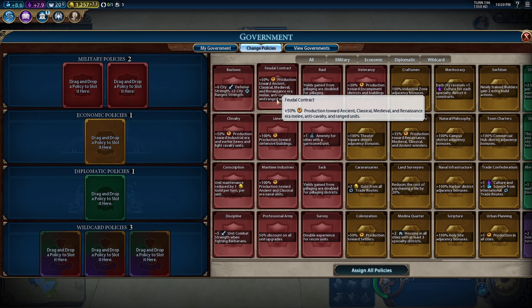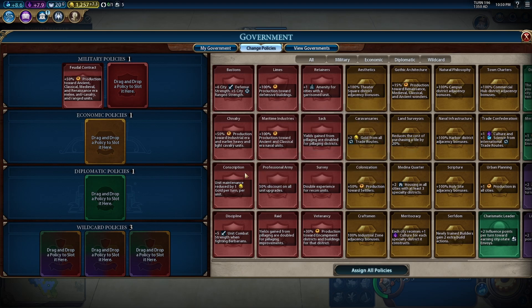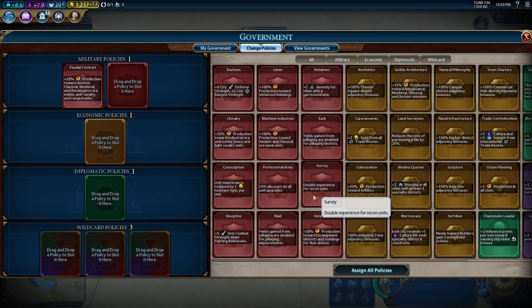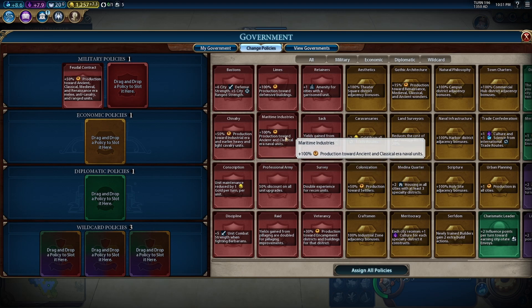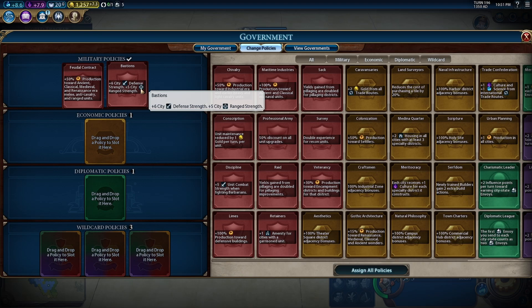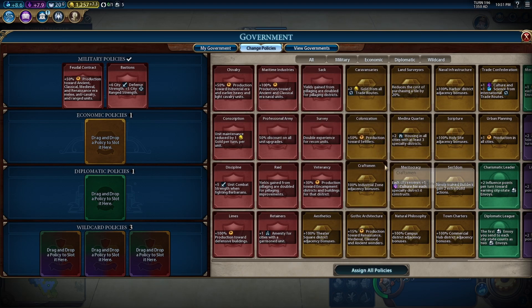What we will pick up is production towards military units. We don't have any military units to begin with so there's no point taking that card. I don't think we're going to be pillaging anything too soon. I'm not sure — I mean there could be another civilization near us, so maybe we'll go for something that increases our strength. We'll take Bastions first just because there might be a civilization near us that could come and attack us, and we can change these the next time we get a government upgrade.